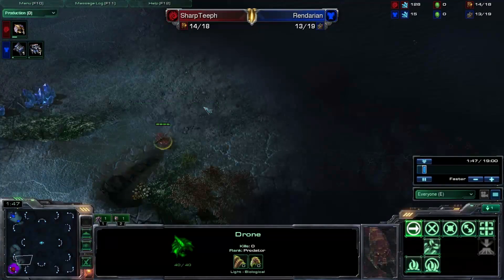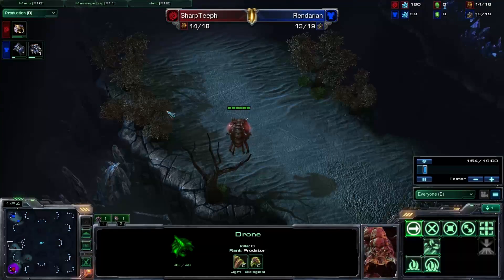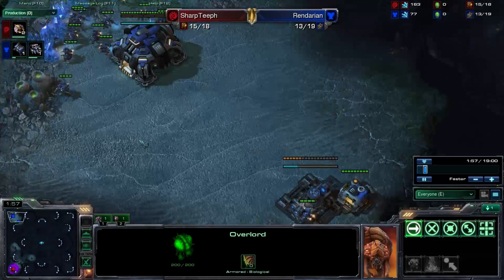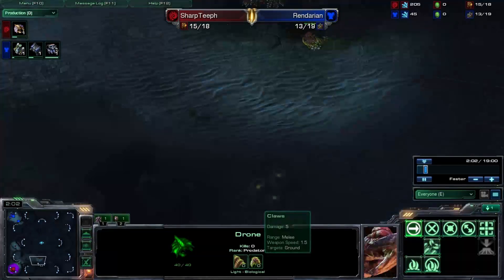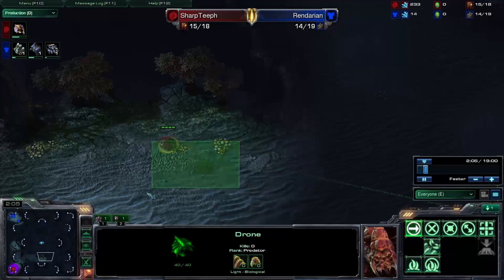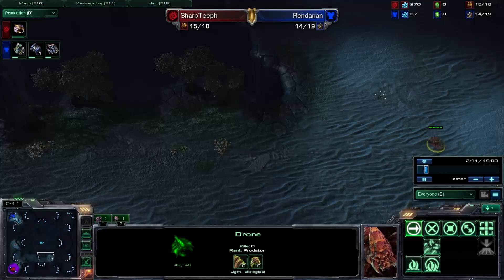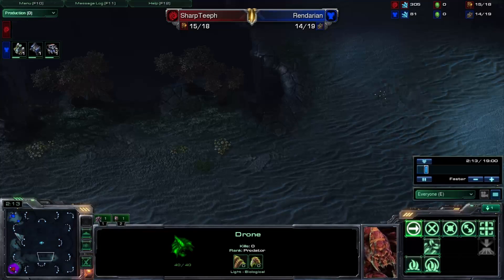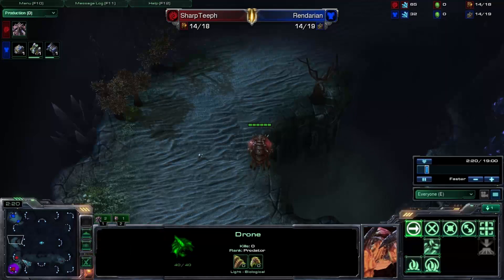Setting up my scouting drone around the 13 supply, which is pretty decent. I also have my scouting Overlord heading up to the top base — it's like two birds with one stone. You're scouting a third as fast as you normally would because there are three bases, so efficiency is good.